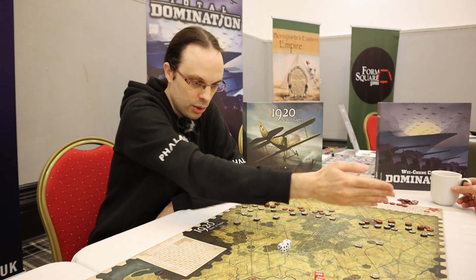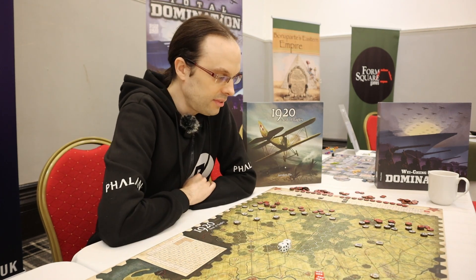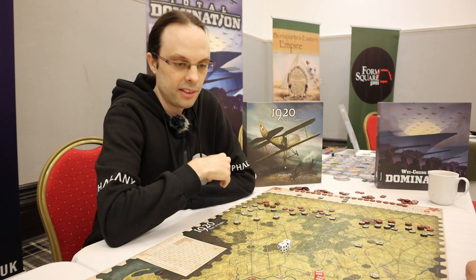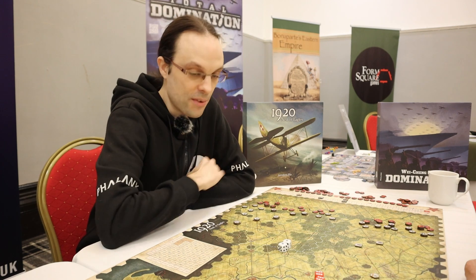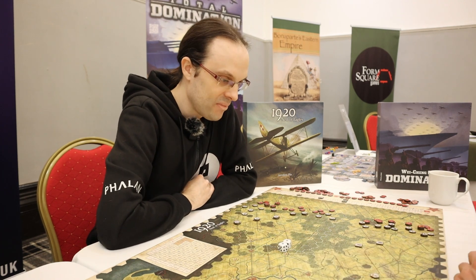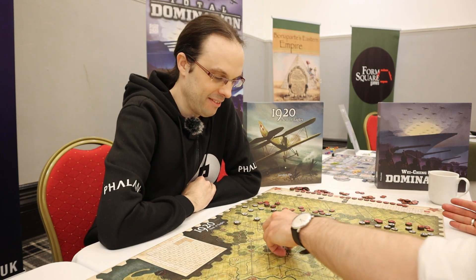Until a certain moment in the scenario where the tables will turn, and then it will go the historical way — the Poles will have to retreat and establish a line along the Vistula, or hopefully somewhere further east. This covers the most critical six months of the war — everything of note happened in that six months. The system looks like a hex wargame but it's a bit different than a classical hex wargame.